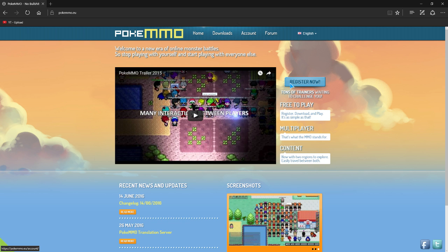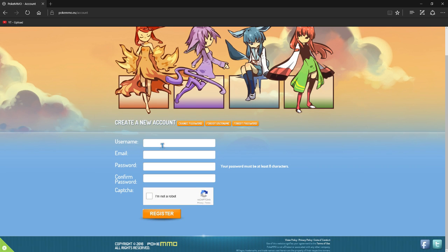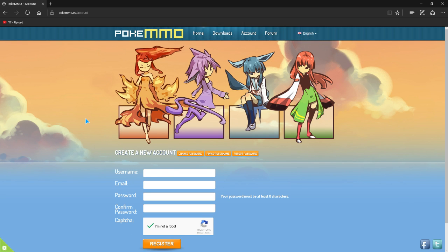First thing you are going to do is click Register Now. Very simple — fill out the fields, check the box, hit register. You will get an email. All you got to do is do the standard account verification through that email. Very simple.